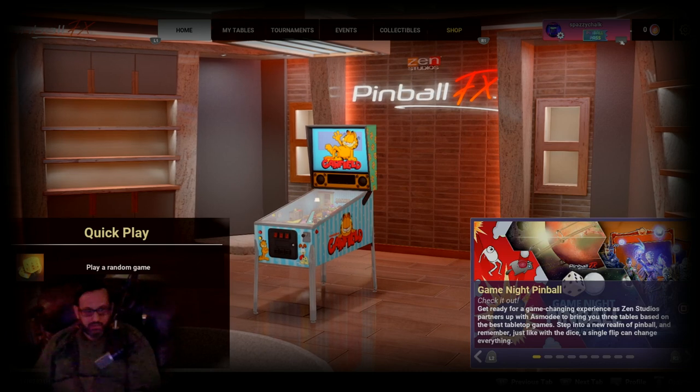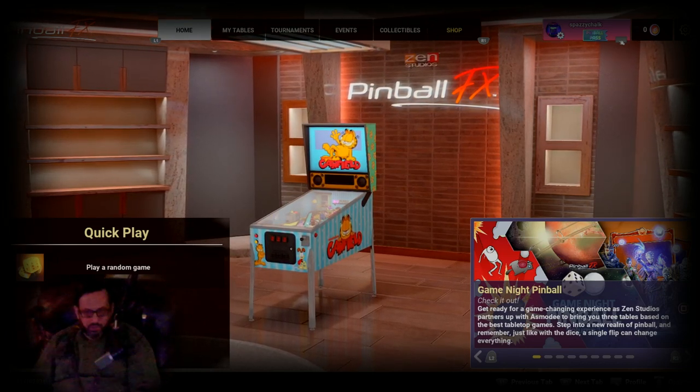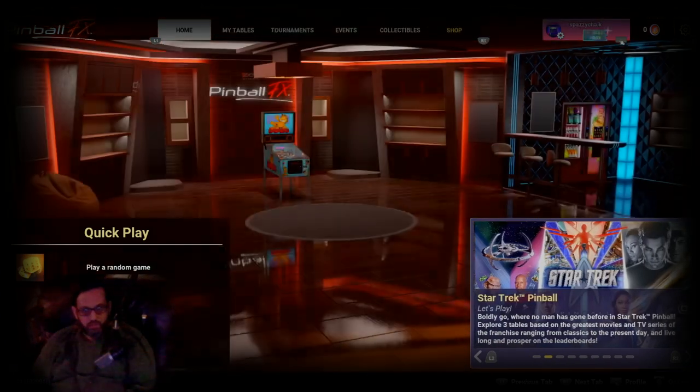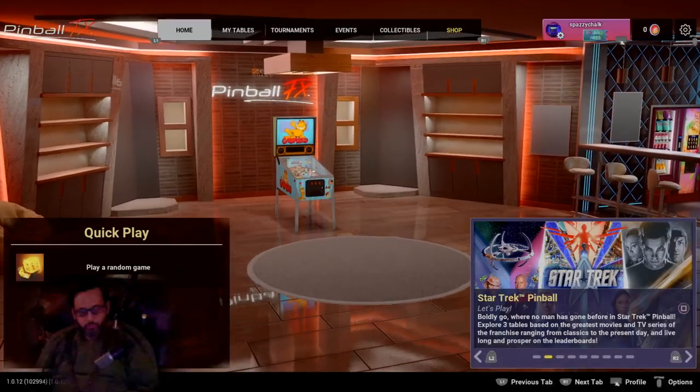Here we are on the main screen. You can see up at the top right there is the options button and the settings gear, but neither of them do anything. What you're going to have to do: if you're on PlayStation, hit the touchpad; if you're on Xbox, hit the view button. That'll bring up the profile menu.